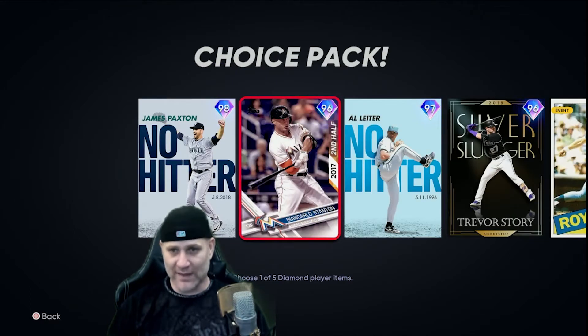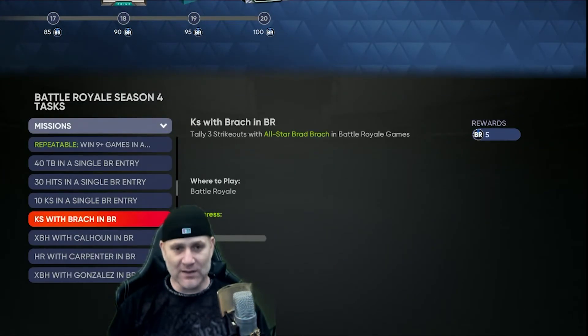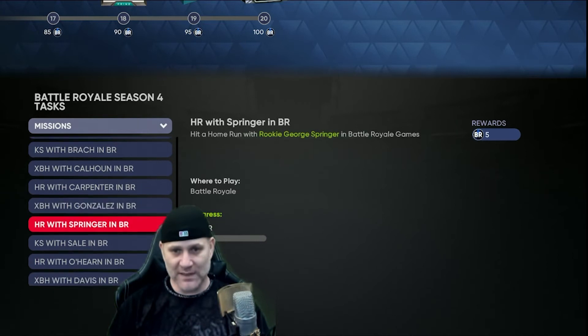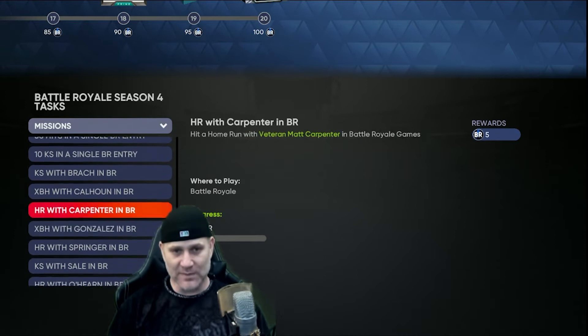I'm going to get one of them and buy the other. But we have a long road — you've got to get 100 points. Check out these missions: they nerfed the player missions and I'm glad they did. You only need three K's with the Brock card, two extra base hits with the Calhoun card, and one home run with Carpenter. All of them are similar: two extra base hits, one home run, three K's, one home run, two extra base hits. These are very doable — you probably only need to draft these guys one time to complete the mission.